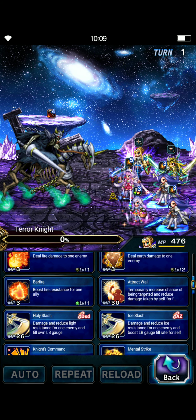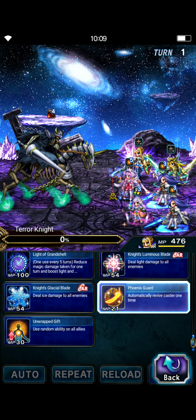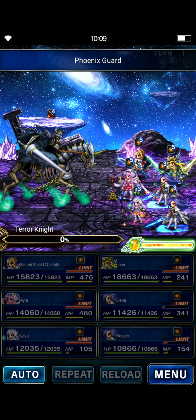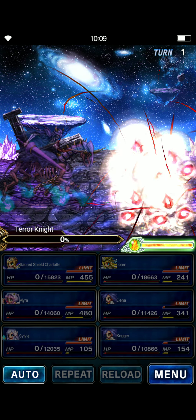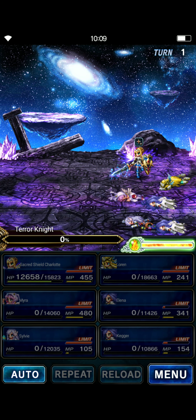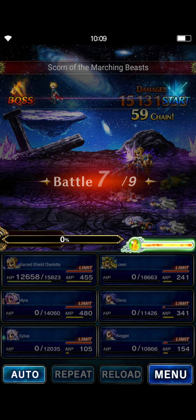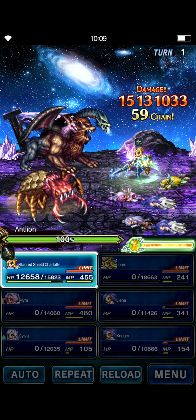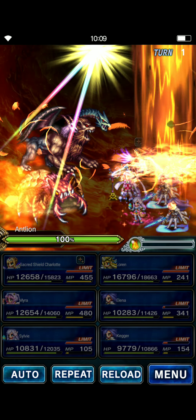Oh my gosh, he still does the AOE thing regardless! Stop wasting my time. And that is why I put Phoenix on Sacred Shield Charlotte. You could have done that with anyone but it's especially good with her just because she's likely to survive things.